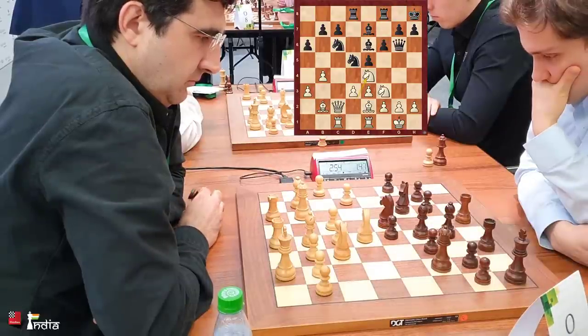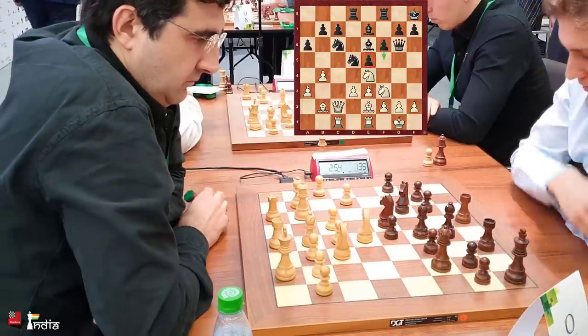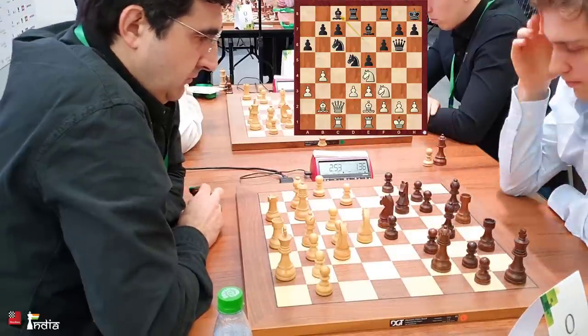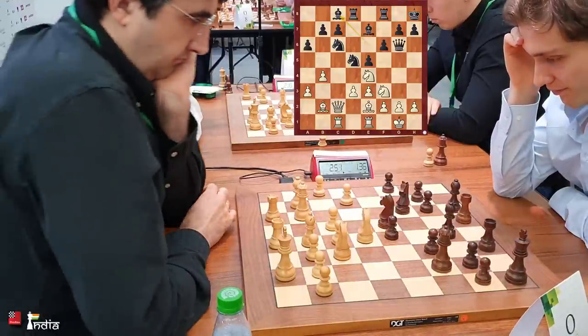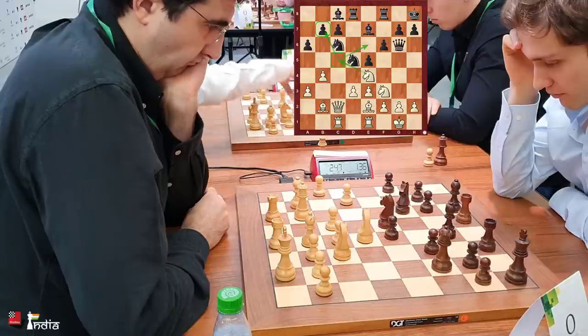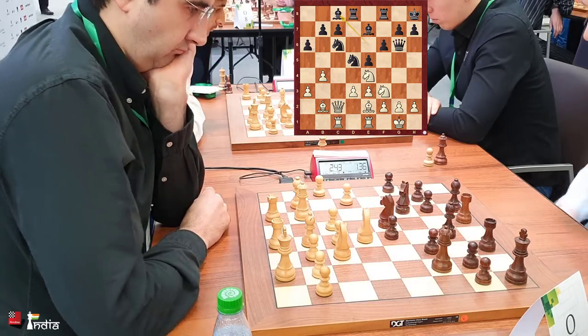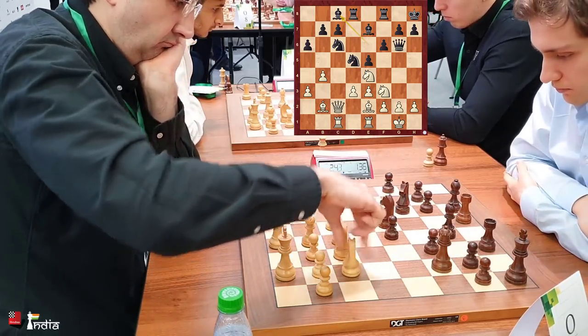Donchenko is in deep thought. Pushing f5 is something he wants to do, but that would weaken his e5 pawn. He goes bishop to c8, preempting the knight c5 jump and hitting the bishop and pawn. The bishop on c8 is now just out of the way — not a square where it wants to be, but out of the way.